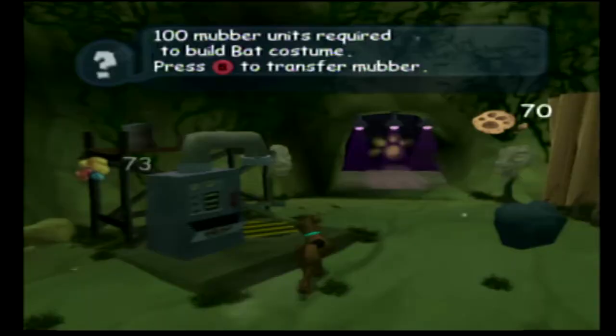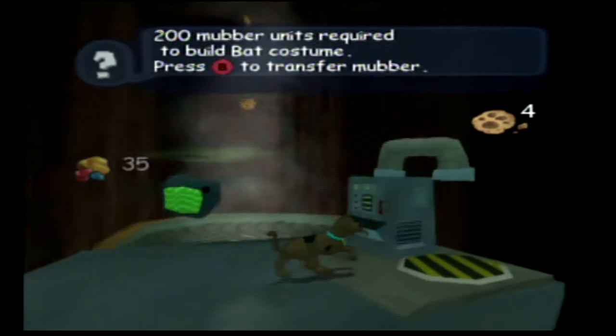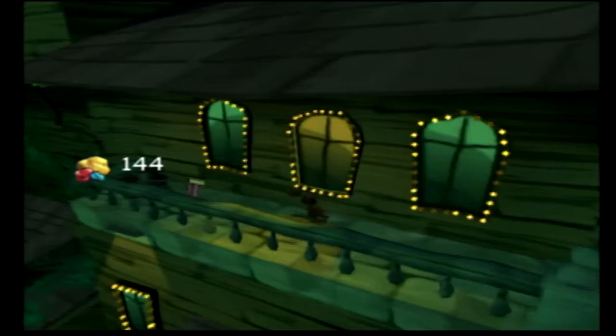Next is Mubber, which is awarded to the player for defeating enemies and is used to power up costume machines. At some points you will approach an obstacle only passable using a specific costume's ability, and the machine used to equip that costume requires a lot of Mubber, so you'll be forced to backtrack and look for enemies to grind, which I'm not a fan of.